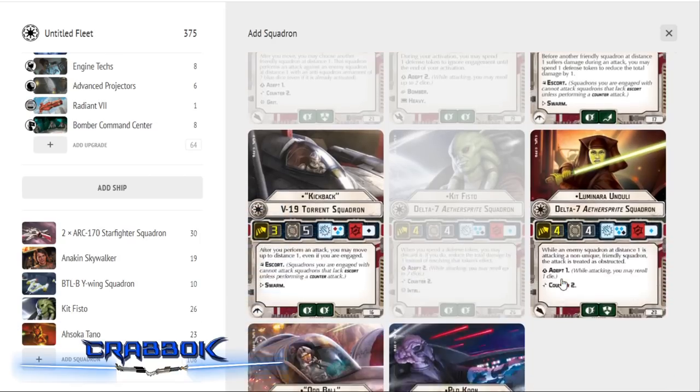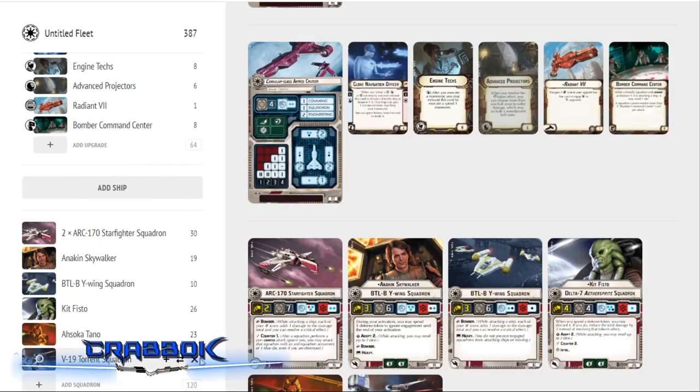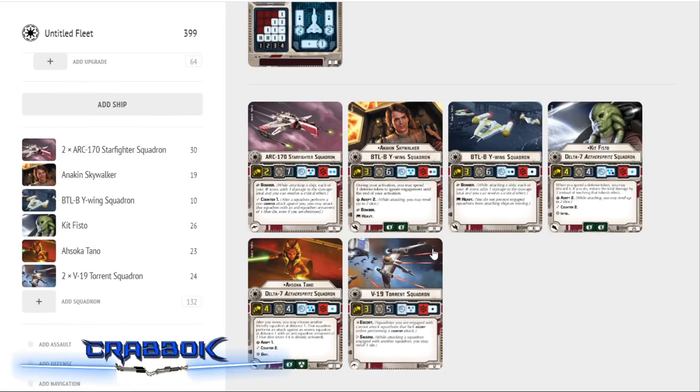We've got room for two more squadrons. At this price point I think it's appropriate to drop in two generic V-19 Torrents — this gets us two of everything and brings us up to 399 points. The V-19 is not bad: it's our escort, so it can keep people off our bombers selectively. We can leave Kit Fisto or Ahsoka Tano poking out to counter, while the V-19s protect those without Counter. Anakin in a Y-wing doesn't have Counter, so I'd rather he not get shot — he should spend his time attacking ships. Two V-19s gives us eight squadrons total.